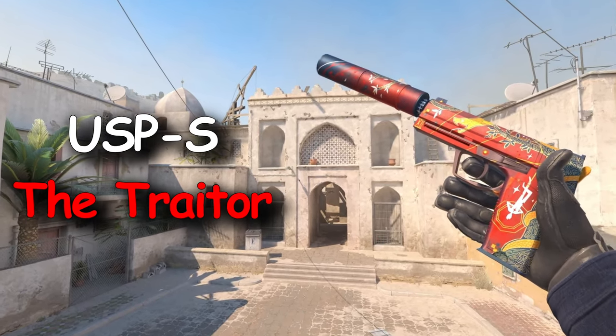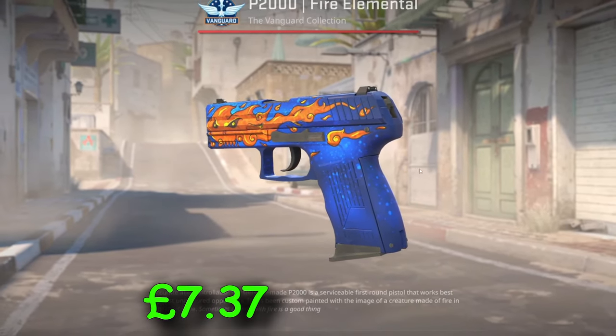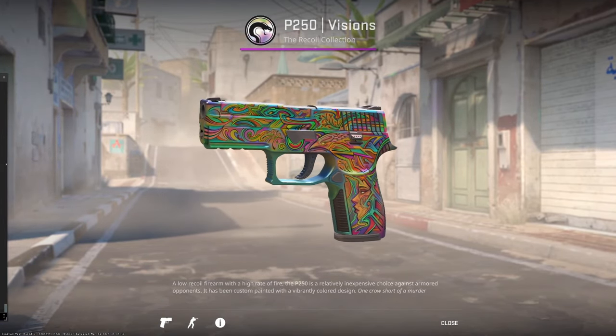USP The Traitor — it's currently on a dip so it could be a good time to buy. P2000 Fire Elemental, £7.37 to £26.47. P250 Vision — the colours look really good because of the lighting, especially in factory new.